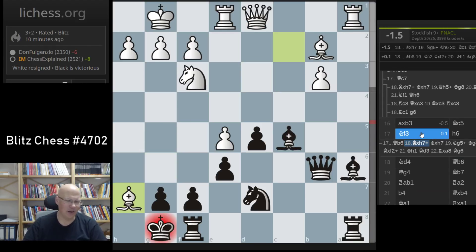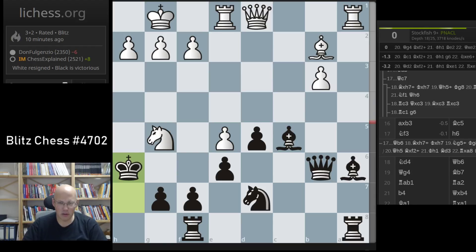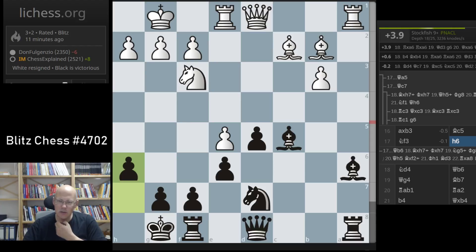You cannot calculate those things in blitz, it's just not possible. King g6 is going to lose. Sometimes in the indoor sacrifice on h7, you need a little bit of depth because the attack is more of a creeping nature — it's not like mate immediately, but pieces are approaching and you cannot defend it. Now it gets close to zero here, so it seems to be enough. The winner is probably this line with king g8, but no way of doing that in a blitz game. So I went h6 and this is a big blunder.